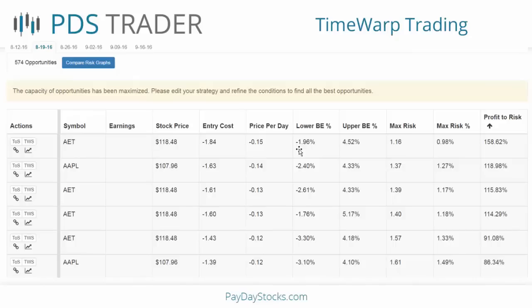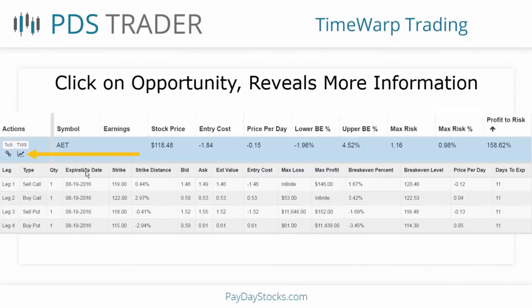An iron condor contains four legs, and obviously you don't want to look at four legs when just scanning for the best opportunities. If there's one I want to look at specifically, I just click on it. So if I want to look at the first one, AET, I click on it and it immediately provides a dropdown of the details of that strategy, showing all the leg details with different columns in blue.